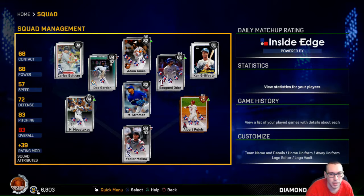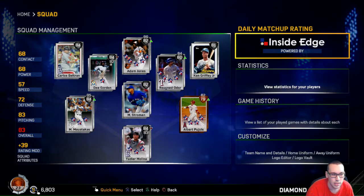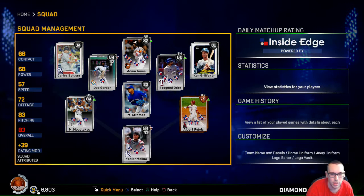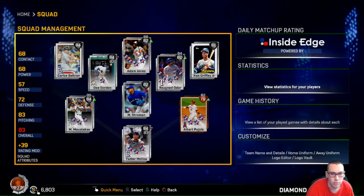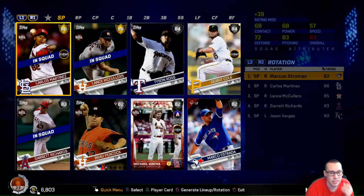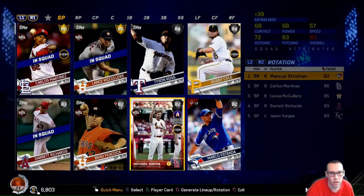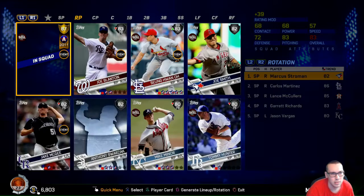I could probably update this since I don't have any golds. I've got like 6.8 stubs to update. Carlos Martinez right here is a pretty decent pitcher - his release is decent as well. Waka - I don't know about his All-Star card, it's kind of a slow release I would say.